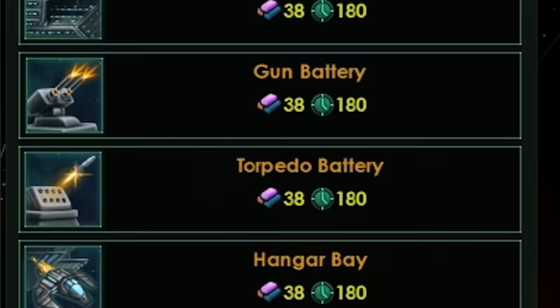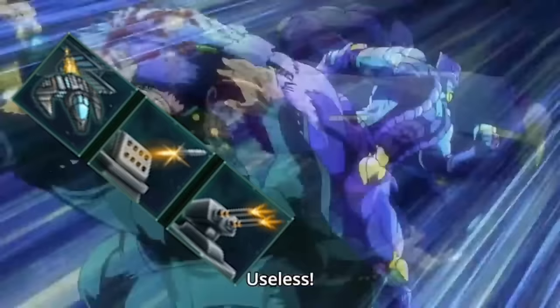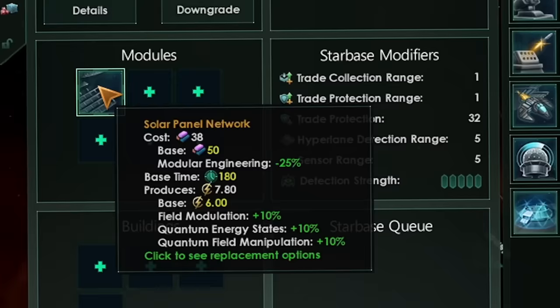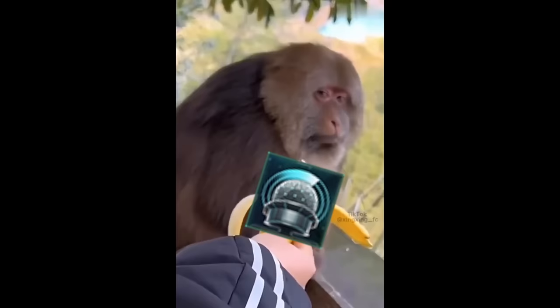Anchorages are good — please build them. Every other module just sucks. Trade hubs? Useless. Defense batteries? Useless. Solar panels? Slightly useful in the early game, but falls off later. Detection arrays are important too, though. Okay, it's not all bad. But you get the point — anchorages are good.